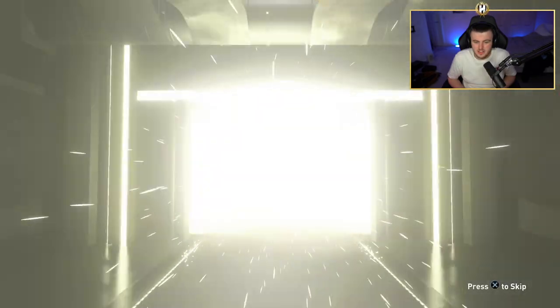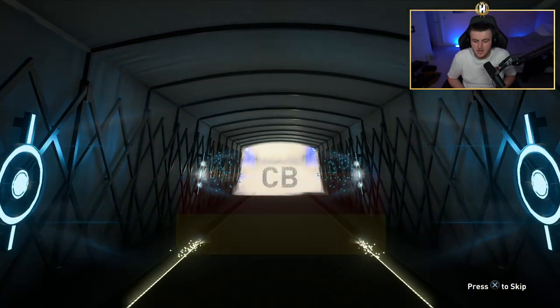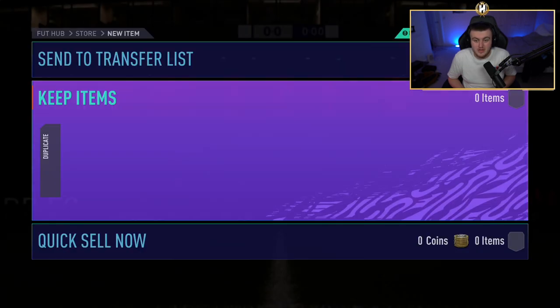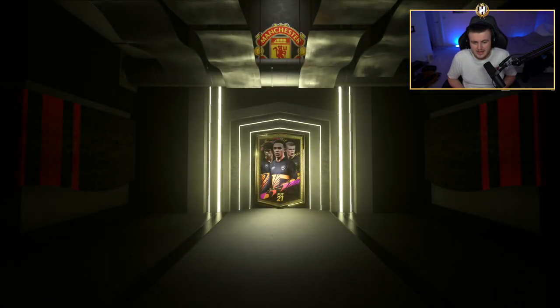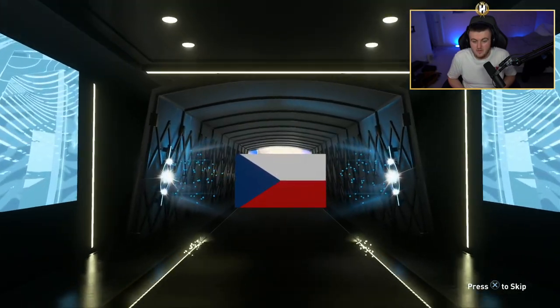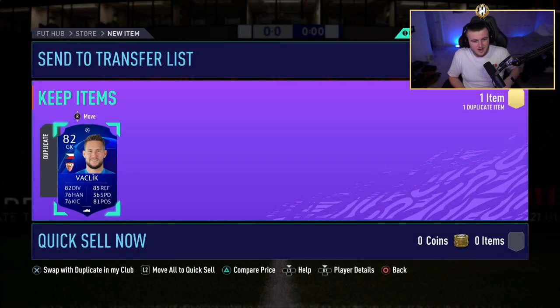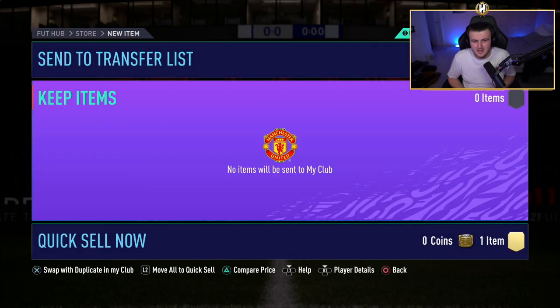Five packs left — it's going to be German. Center back — Ginter. You can get Werner or Havertz here and either one of those is decent to get untradeable. Four packs remaining. Not looking great so far. Next pack — is that Petrcek? It's Vlacic, I think. Not great. Three packs left — I'm going with the middle one, the middle one's always lucky.